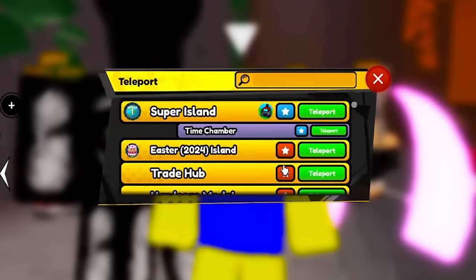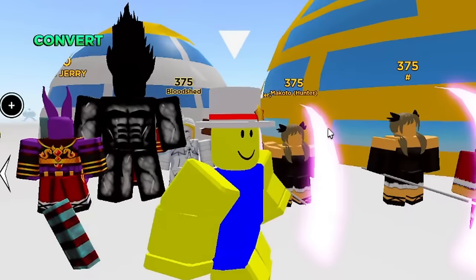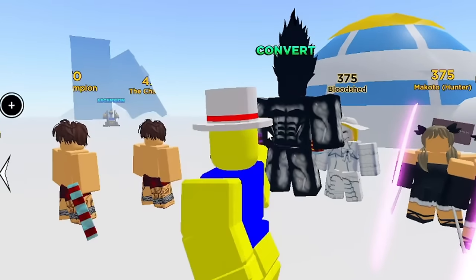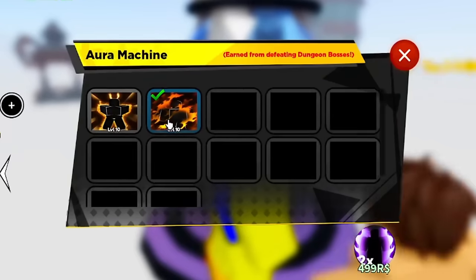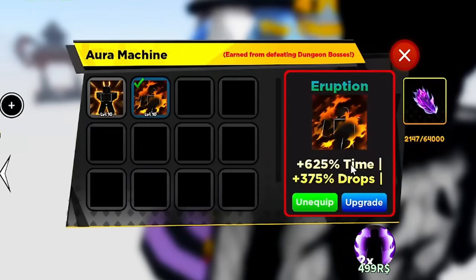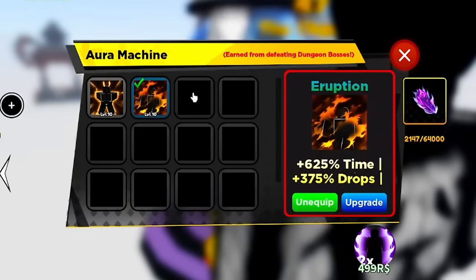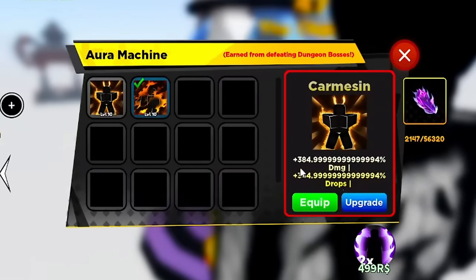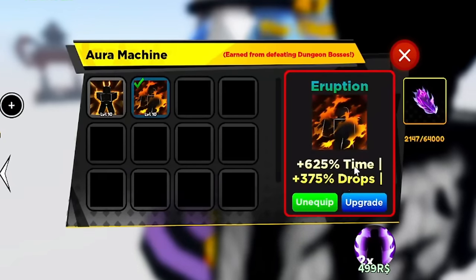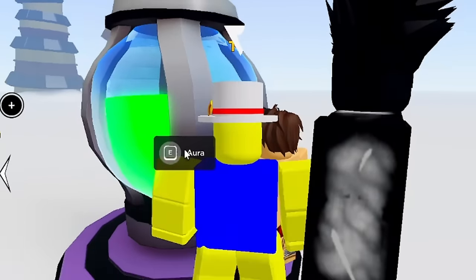You can also get more luck from auras in the Time Chamber. My aura gives me time multiplier — the faster you spin, the faster you get the heavenly. There's one aura that gives 1,500–1,600x time multiplier; my friend Yuki Roblox has that one. Pick something that gives you time or luck.